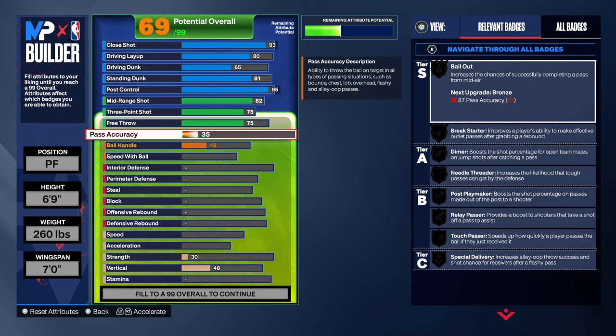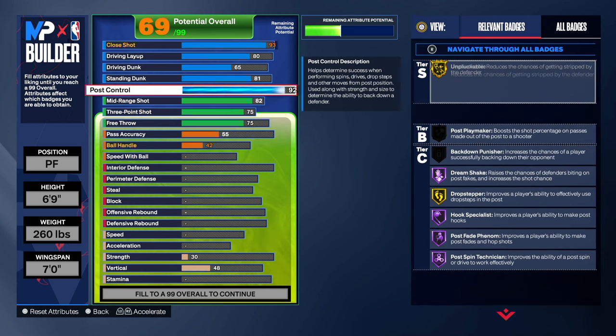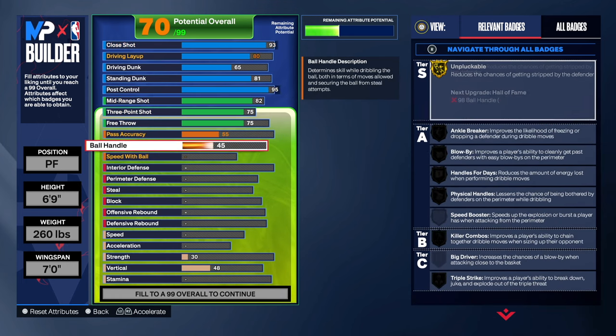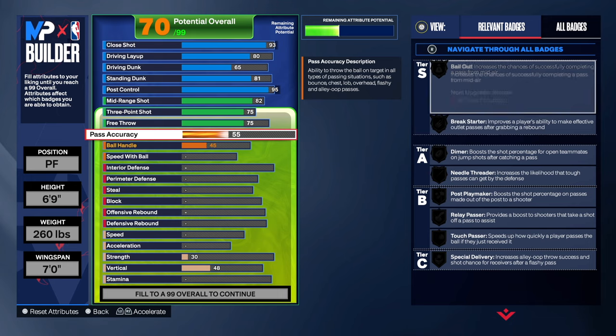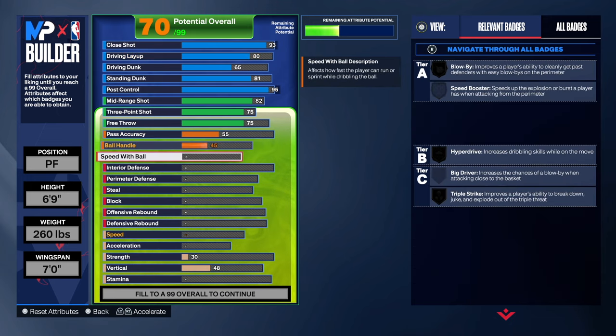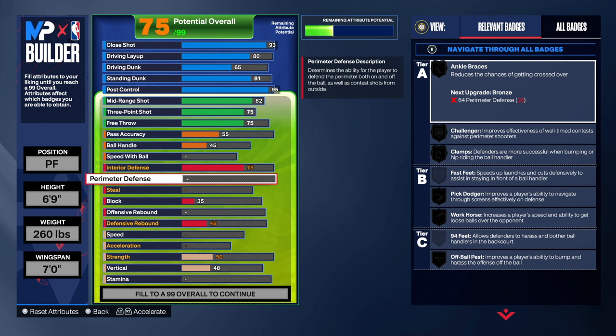Pass accuracy was 55, ball handle was 35 — we can't drop below 45 so we'll leave it there. Speed with ball was 25, so we're just leaving those as is. This is a post-up, mid-range popper, rebounder type of build — play to your strengths, play to your game.